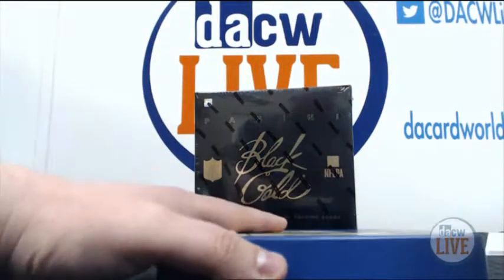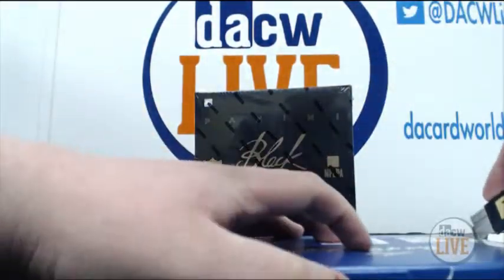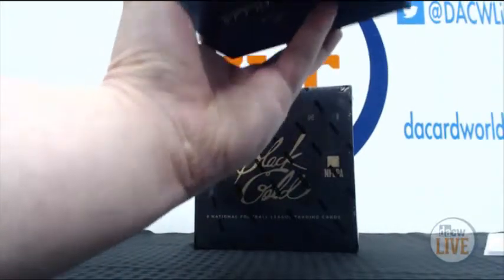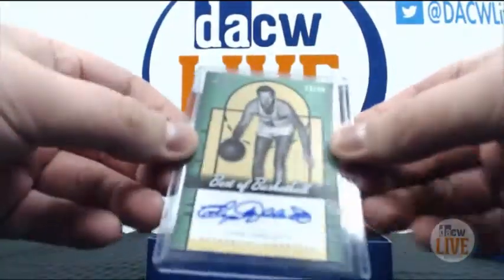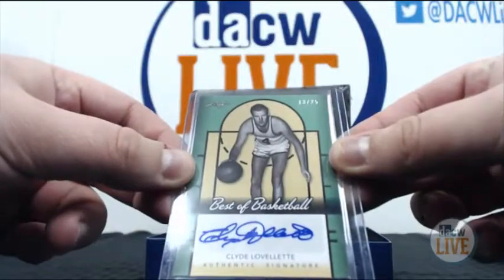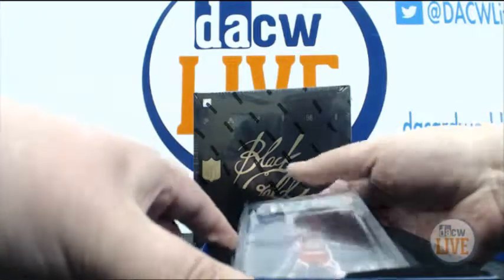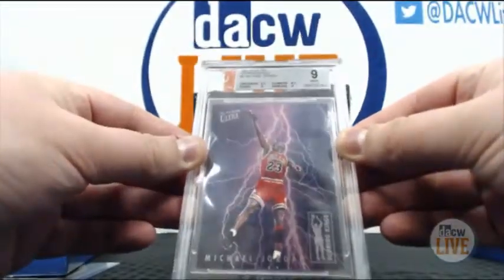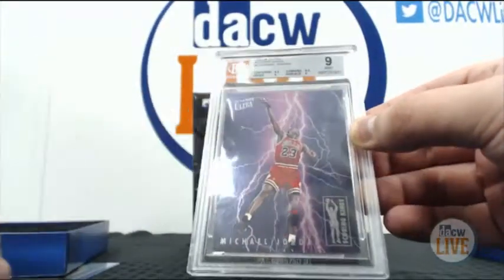Hopefully he'll get the case hit out of both of these boxes. I haven't opened a box of Leaf in a while — I forgot about the two stickers at the bottom. So let's see what he gets out of basketball. He has a Best of Basketball autograph of Clyde Lovelletti, 13 and 25. And then he's going to be happy to see this guy — 1993-94 Ultra Scoring Kings, graded 9. Michael Jordan. Mint card. Boom. Scoring Kings. Very nice hit.